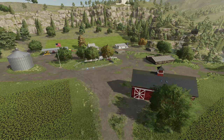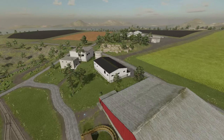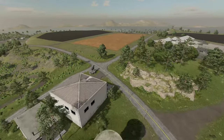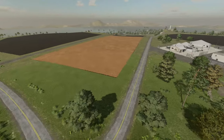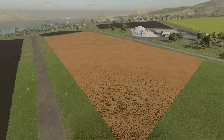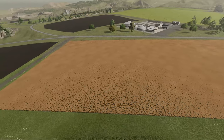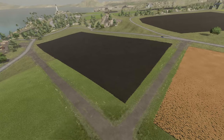Another month has passed on Ravenport and today we're going to be spending some time doing contracts. To get to our contracts we're going to have to go all the way to the top of the hill, right up here by the BGA. We have two contracts right beside each other which hopefully won't cause us too much trouble. This field is canola and it's ready to be harvested.